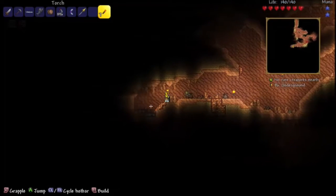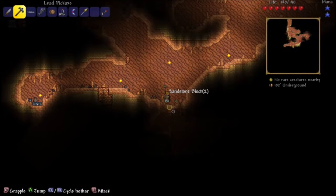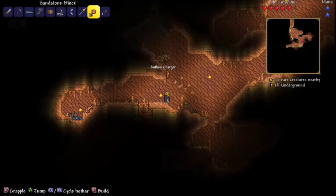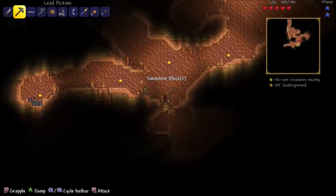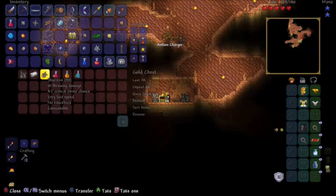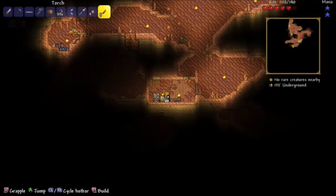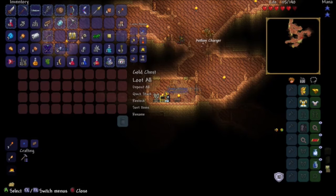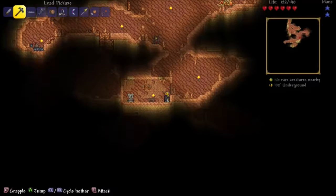We're finally back in the Underground Desert. Let's continue mining. I'll block off that entrance. Oh wait, there's an underground house - let's go in! There's another Extractinator in a chest here - they gave me an Extractinator in a chest AND there's another one here! There's also a healing potion and silver bars - that's what we want. Let's take the chest with us too.